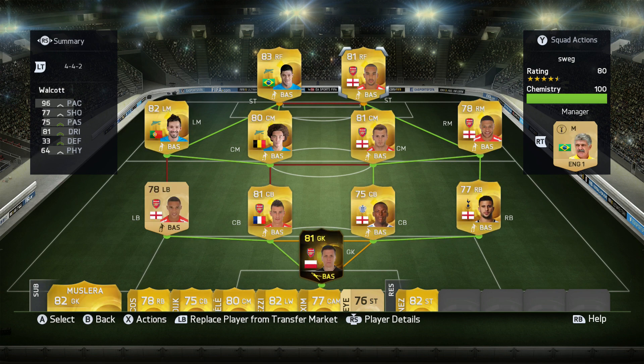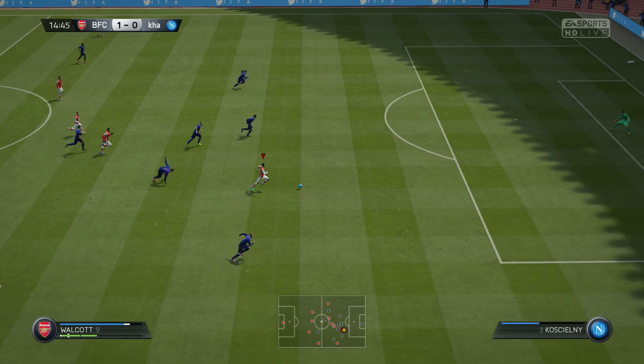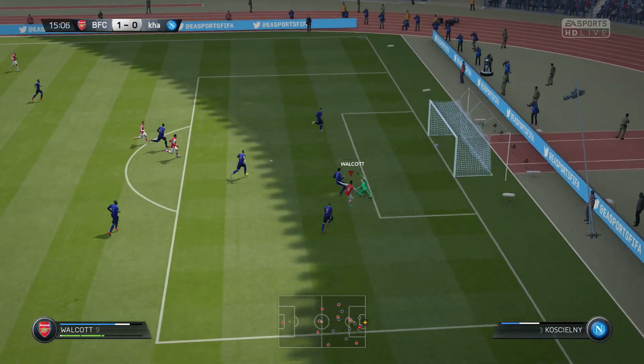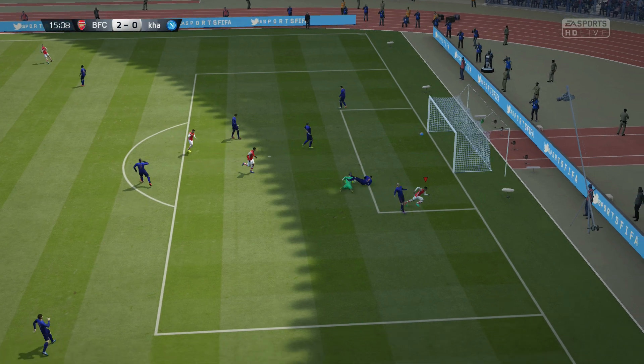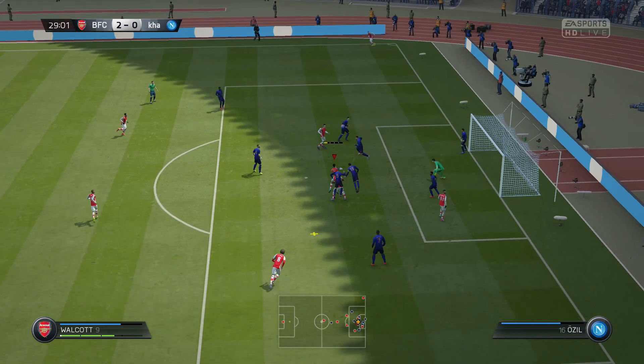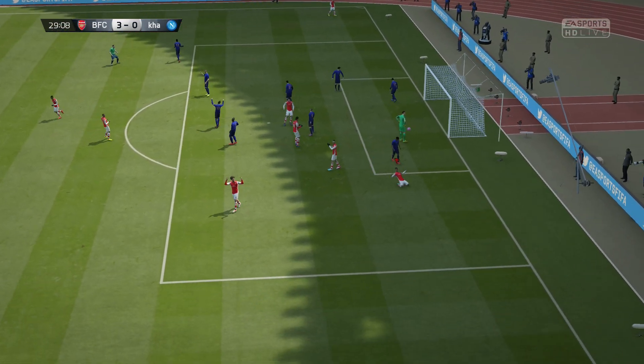As you can see the chemistry styles have all been like doctor point because of how low the chemistry is on these players. But as you're about to see, that didn't actually take as much effect as you'd think. I don't know if chemistry is not as effective this year or what, but honestly they played amazing. Walcott scoring a corner - what is that about? When does Walcott score corners in this game?